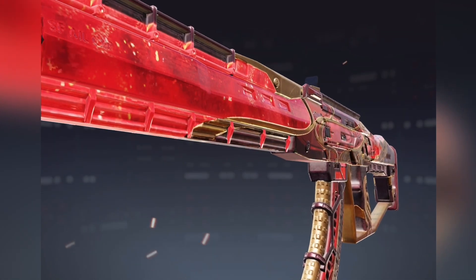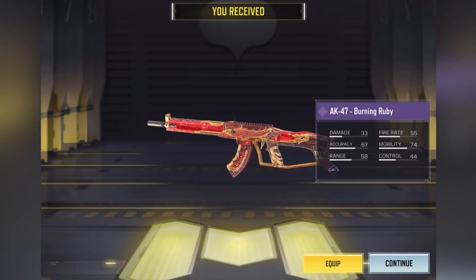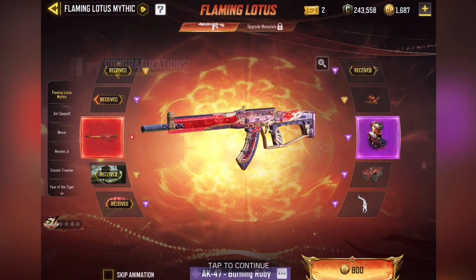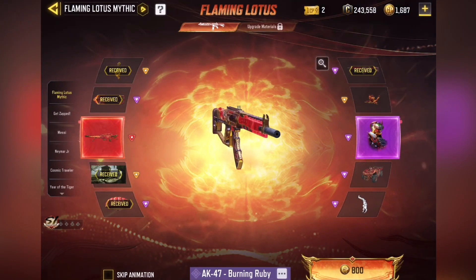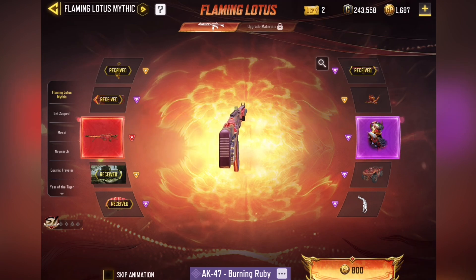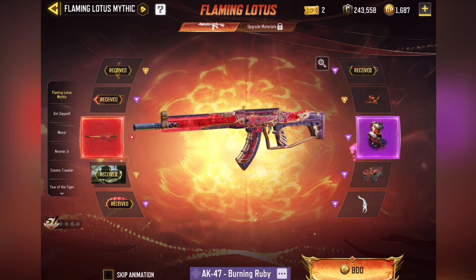Okay, that was definitely worth doing the pull — AK-47. Pretty sweet, I'll take that. Pretty cool skin, ironsight looks nice too. That was definitely worth doing the last pull there. Overall, pretty solid pull, I think. Didn't get the DLQ or the character skin, or the Trophy System, but we'll take it.